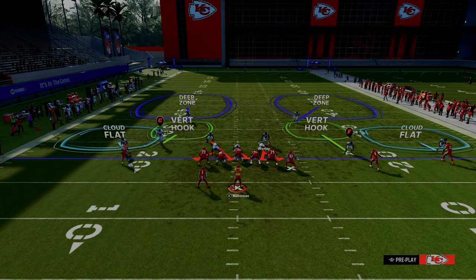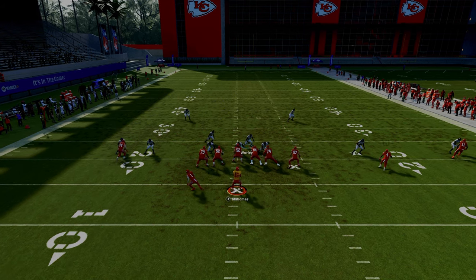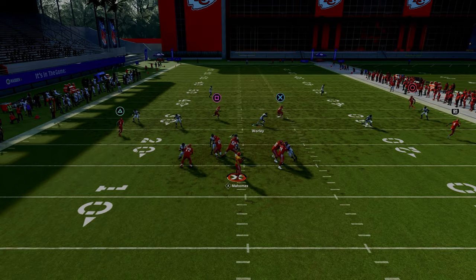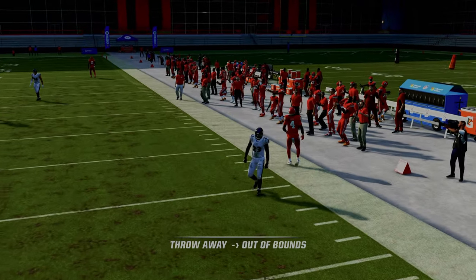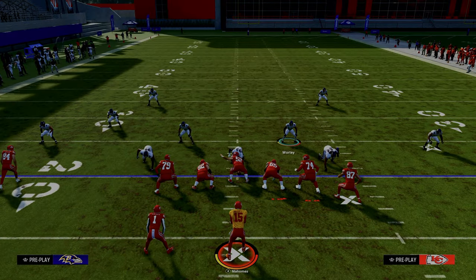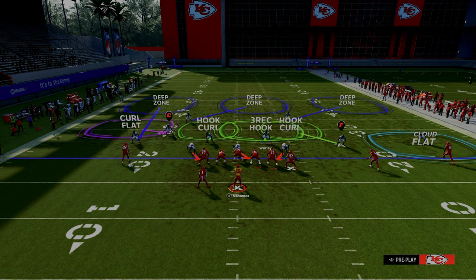If you just want to run this cover two press blitz, all you've got to do is basically pinch your defensive line and stand about right here. A lot of times you're going to be able to get pressure up the middle, especially in game — it's not as good in practice mode, but in game you're going to get pretty good pressure.